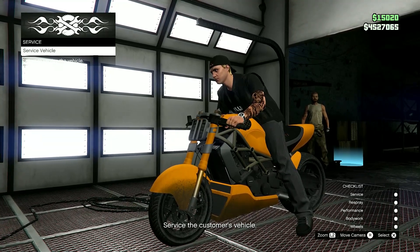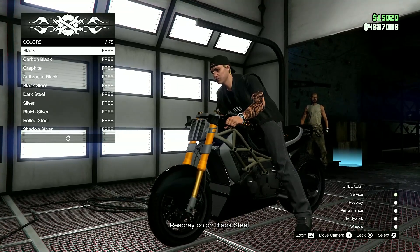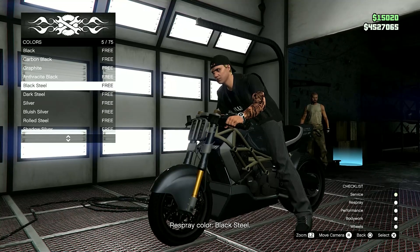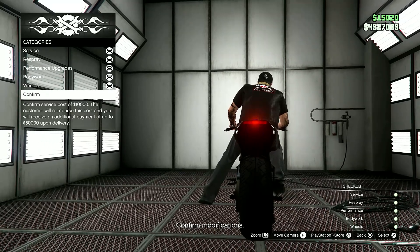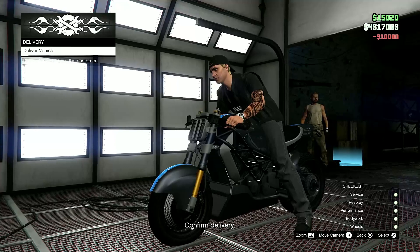You can see the checklist in the bottom right corner. There are several things you do, and it's all free until you get to the end when you confirm it. Make sure you have everything that's on the checklist, and then you pay $10,000. You will be reimbursed this cost when you get paid, when you deliver it without damage.